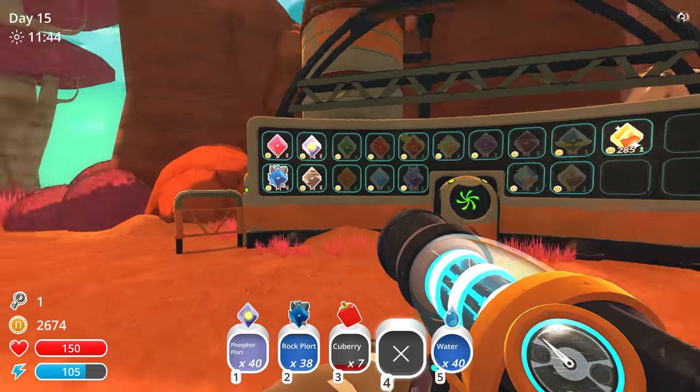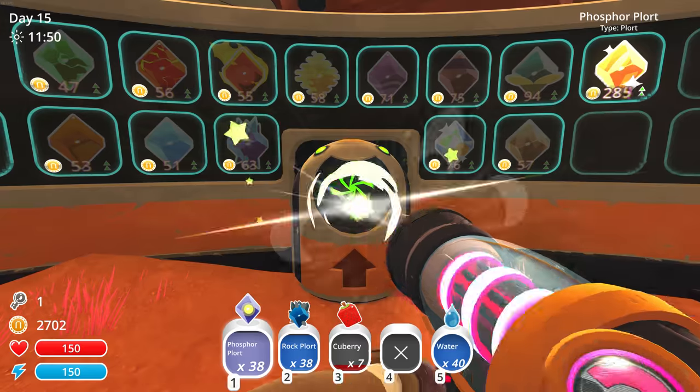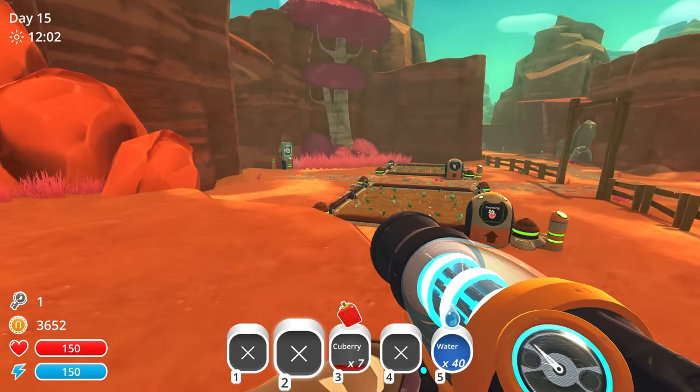How are prices? Going down. Prices are really collapsing for these four. So we've got to probably open up some new areas, find some new stuff. We definitely have enough to open up this new area, so let's go do that.